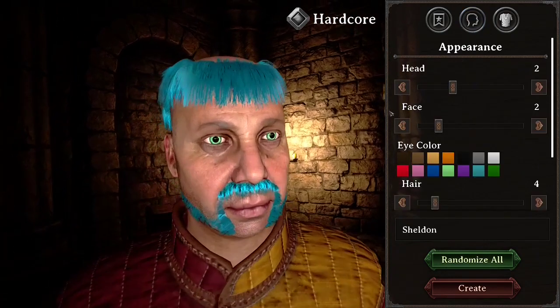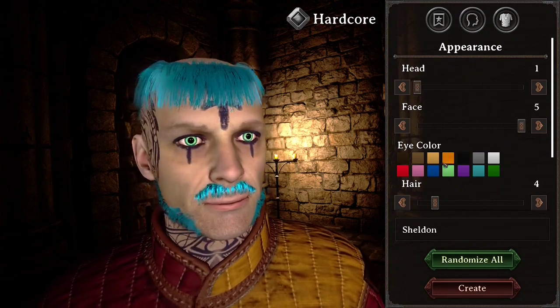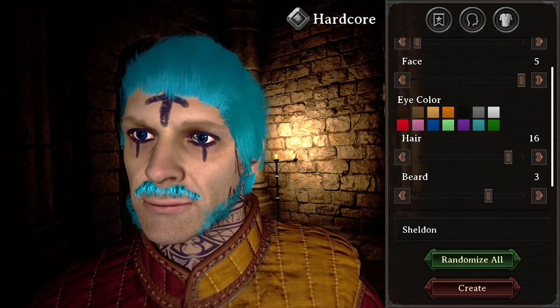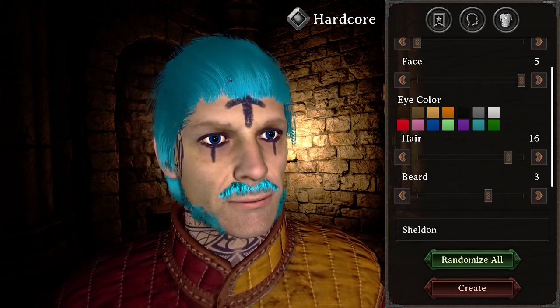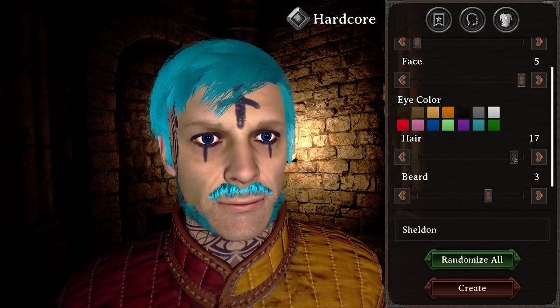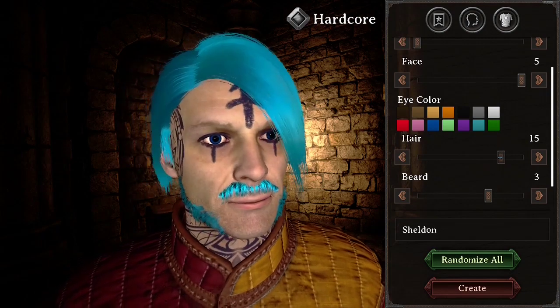Okay, so we have our hero Sheldon. How shall our hero Sheldon look? That's Sheldon. That's Scream Sheldon. What screams Sheldon to me? This little hair — the way the texture looks, it is just like... I don't believe that's actually hair, but it looks like it's trying to pretend to be hair. It's great.